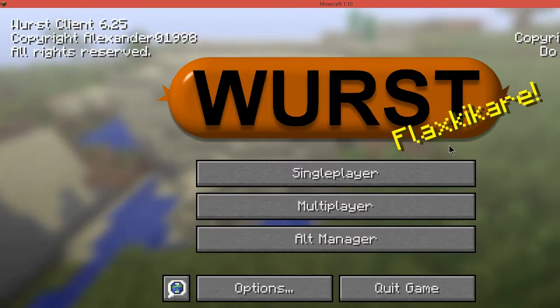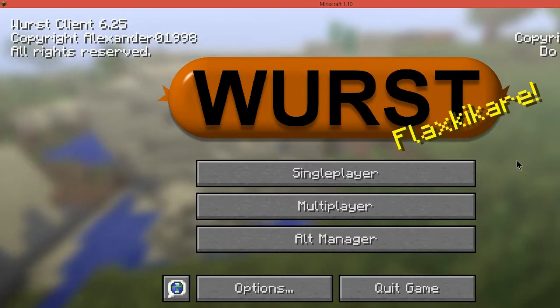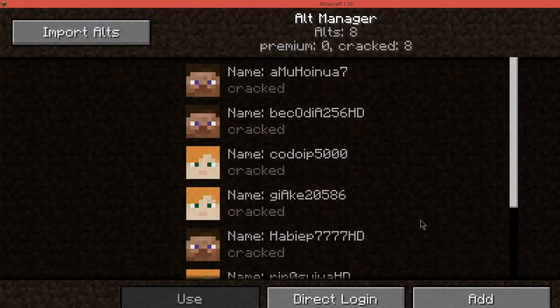Once your Worst Minecraft version loads up, you should see three options: single player, multiplayer, and alt manager. In the alt manager, there are zero premium accounts and eight cracked accounts. Cracked accounts are accounts that have not been verified by the Mojang service, so if you were to try to go onto a server with them it would not let you on because it is a cracked account and it could risk getting your IP banned.